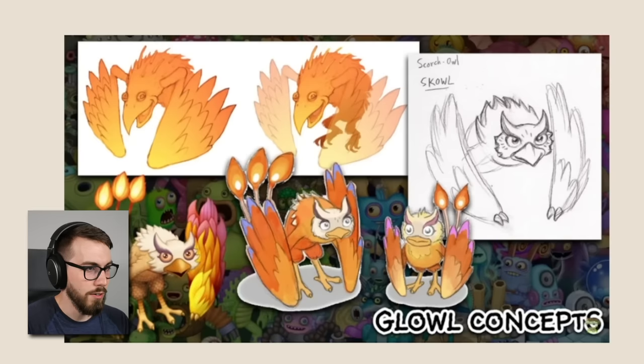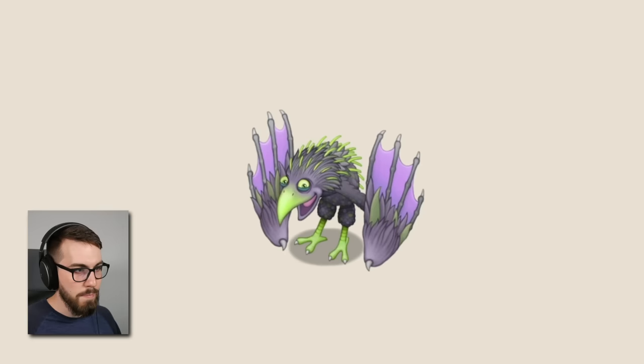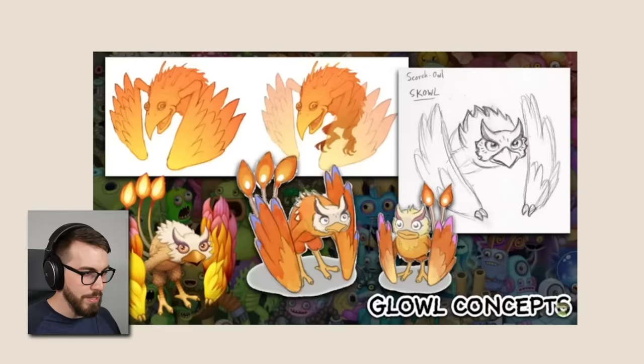Look at that — the original concept art for the Glowl. The one on the top here is what the Epic Glowl looks like — they actually ended up putting that in the game, which is awesome, because it's so different from the original Glowl, which they were calling a Scowl — a Scorch Owl. Look at this: the Epic Glowl is literally just the concept art changed a little bit.